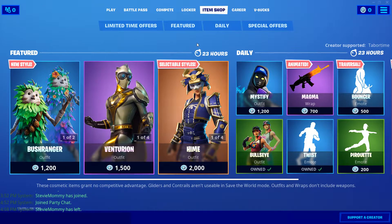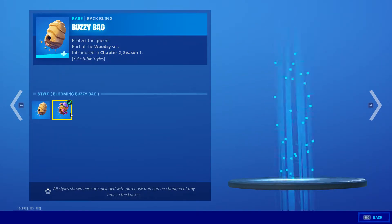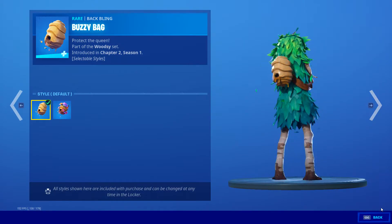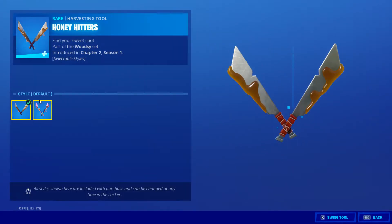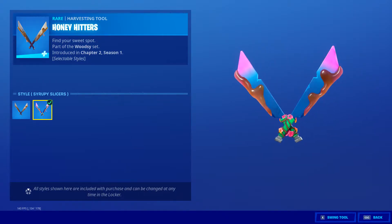So what's gonna be in the item shop? Bushranger has another new style, the backplane has a new style — kinda like that style. We have the Honey Hitters with a new style as well. Looks pretty nice, and I don't know what's going on with these flowers.